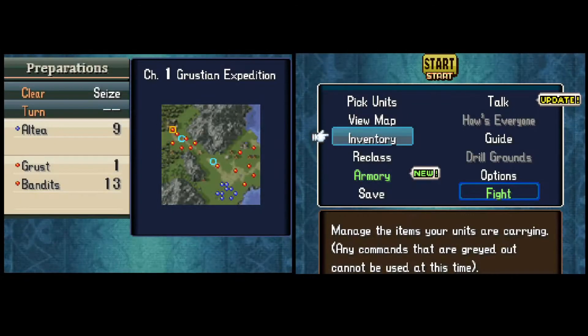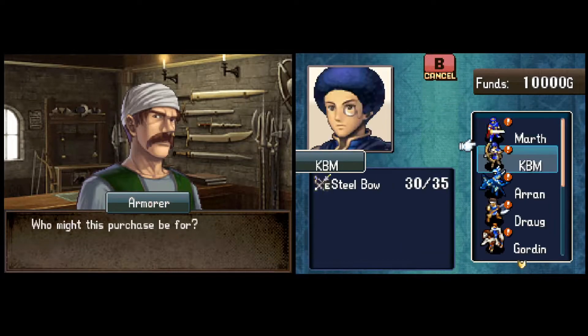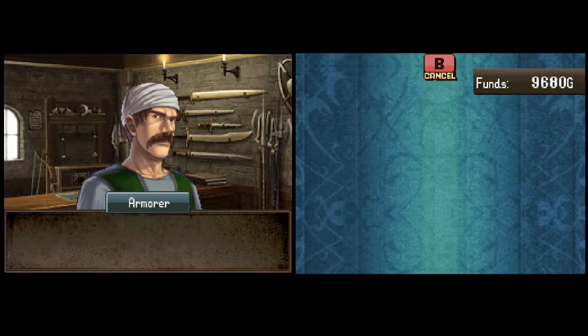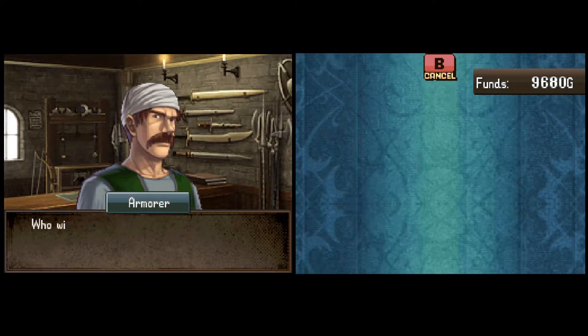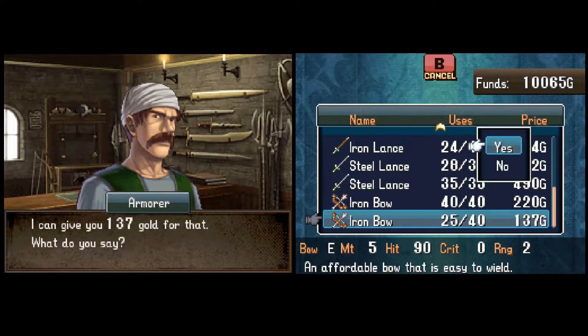We need to access the armory in Preparations as well, and buy an axe for Draug because we didn't have any, then sell everything else we can in order to forge plus 4 might onto Arran's Silver Lance. The reason for that will be very obvious when it happens.